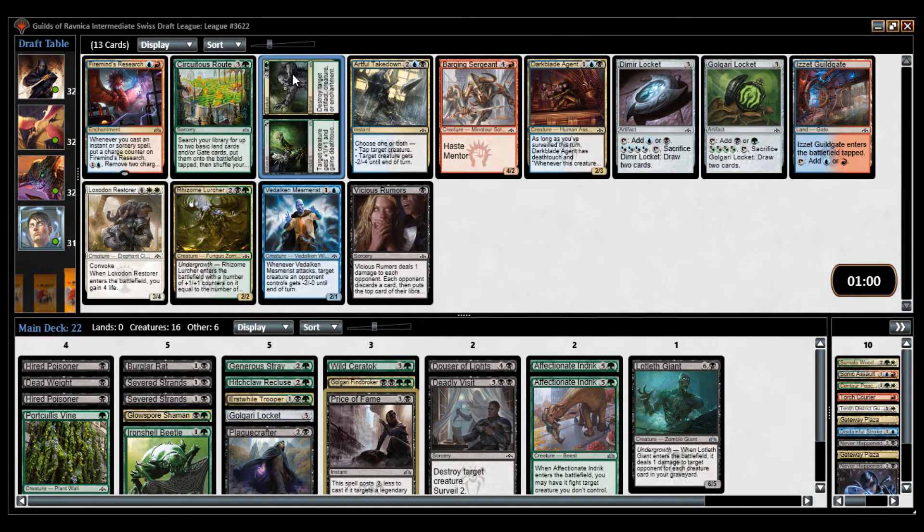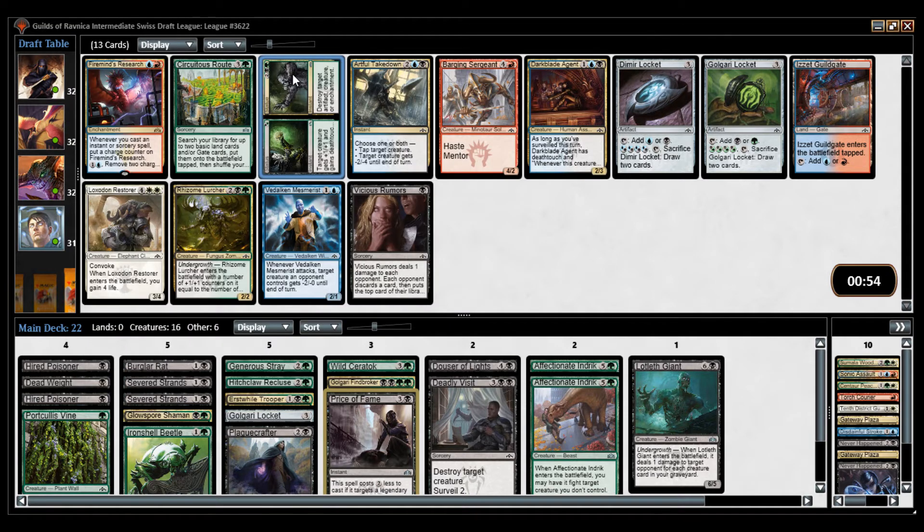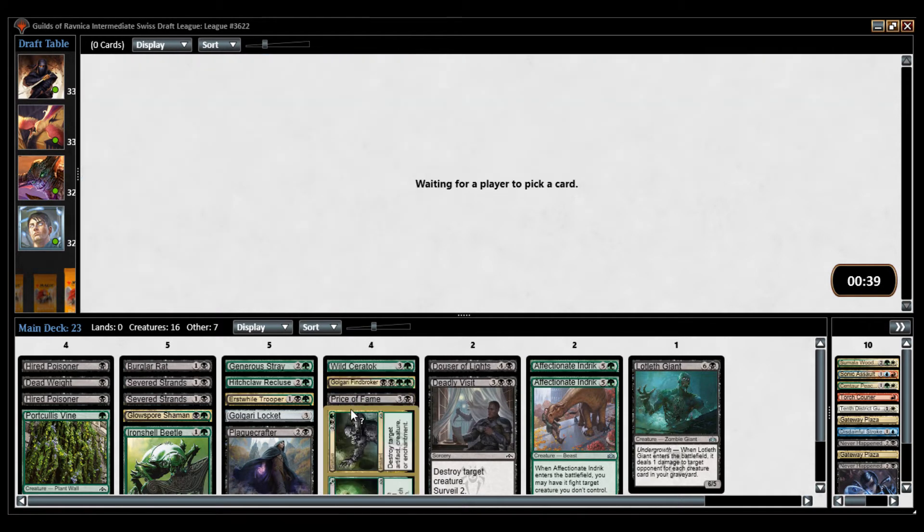Here we have a good one — it's either the Statue or the Status, but even the Status part is good. Here's the payoff I was looking for. I really would love Rhizome Lurker, but we're not really there. Firemind's Research is a sweet one. Circuitous Route is also a sweet one, but we have an incredible option in this card.